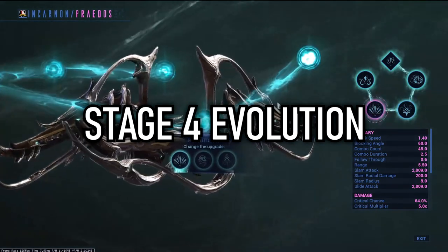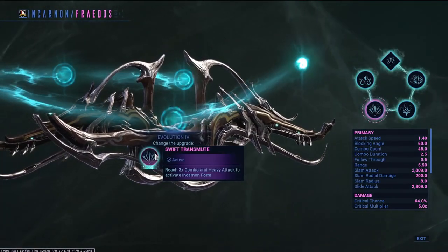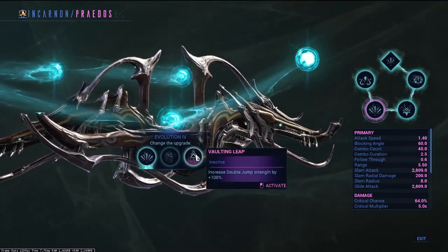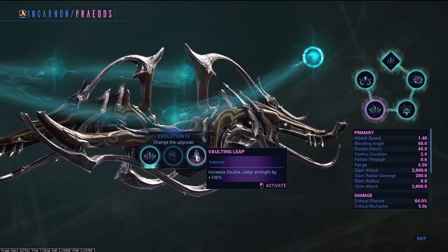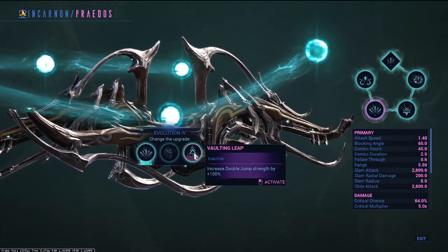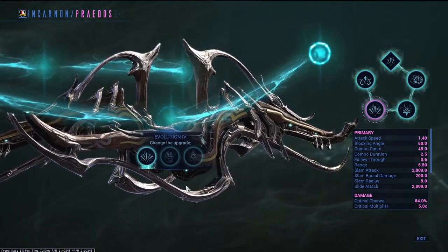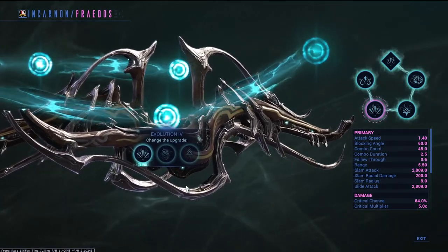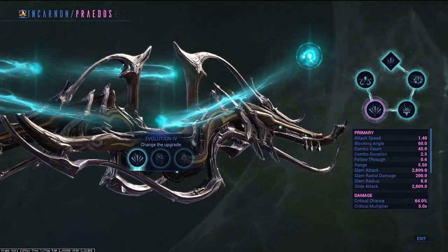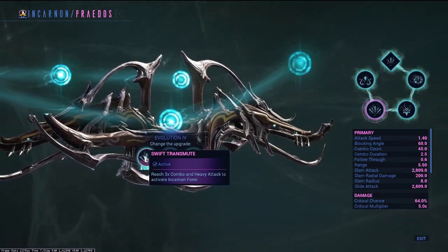Stage 4 evolution. Your choices are: reach just a 3x combo and heavy attack to transmute and evolve to your incarnon form, plus 30% parkour velocity, or increased double jump strength by 100%. Parkour velocity is good for speedrunning builds and the double jump could be a niche pick - possibly helpful in the new void flood missions for collecting airborne balls. But this mostly leaves me with one choice: evolving your weapon faster with the 3x combo counter, which is what I'll be selecting.